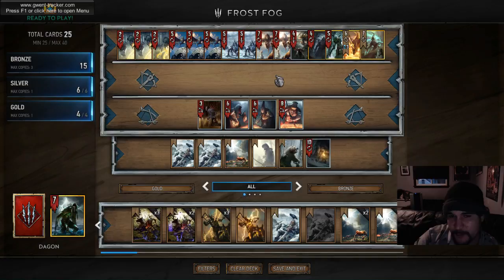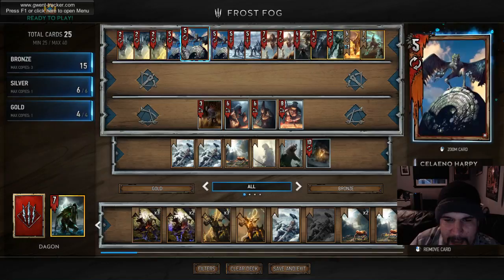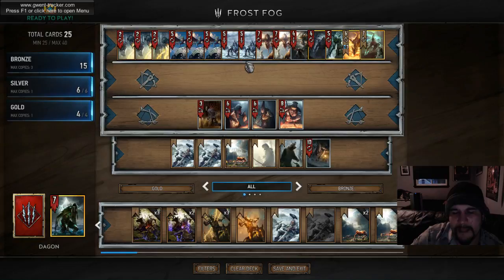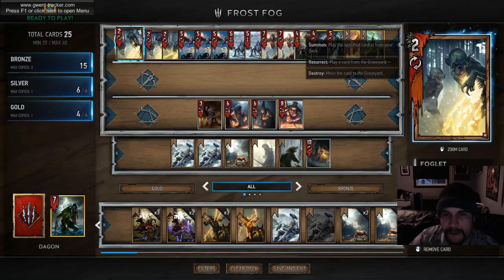We obviously have the Frosts - they go with our Frost Dogs, which are great. Moving along, we have Clear Skies as a one-of. It's not super necessary to the deck; I just prefer one additional way to clear fog and frost off the board. It doubles as a Rally in a lot of spots. You thin out your deck considerably so you often know exactly what you're going to hit off a Rally, or you're on 50/50s because we have a ton of thinning effects with the Foglets, Frost, Crones, etc.